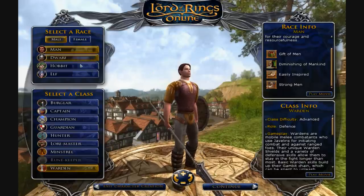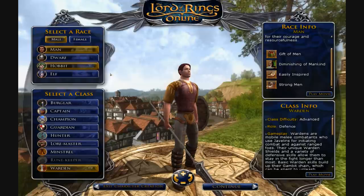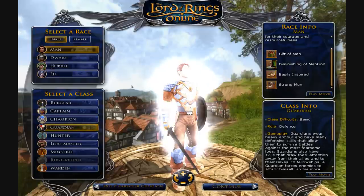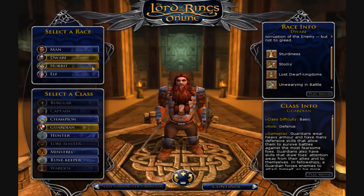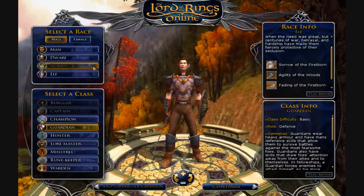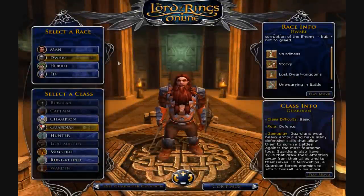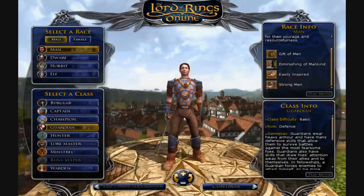It's really important to select your race wisely. It also determines where you'll start out — men start in the Bree area, hobbits start off in the Shire. A man guardian is completely different from a dwarf guardian, a hobbit guardian, or an elf guardian because of their racial abilities. An elf guardian will be very good at dodging attacks, a hobbit will be very good at taking a lot of damage because of his increased vitality, a dwarf will be like a solid wall, and a man will regenerate very quickly. Think about your race first, then think about what class you want.